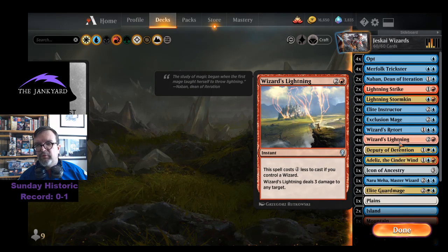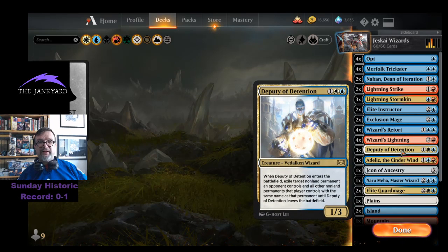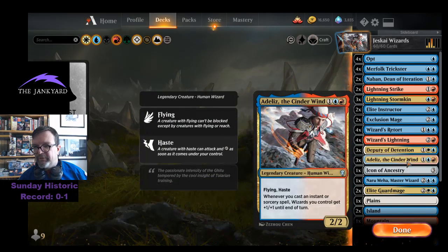Wizards Lightning almost always just costs single red — fantastic card, great to play in this deck. Three Deputies of Detention because it's a wizard with a powerful ETB effect. If you have Nabon out, you can take two of their non-land permanents. I did that playing against Dusty — I took his lone creature and his Thousand-Year Storm, which was just super powerful.